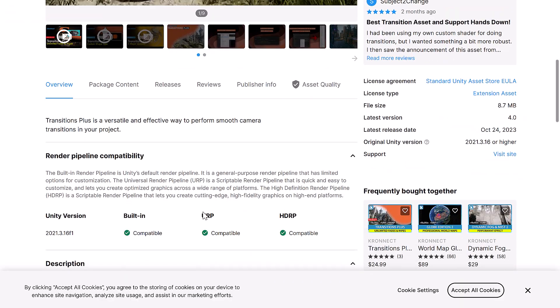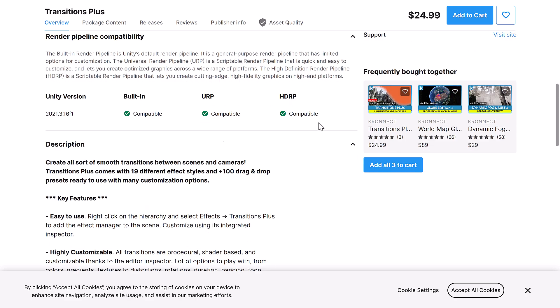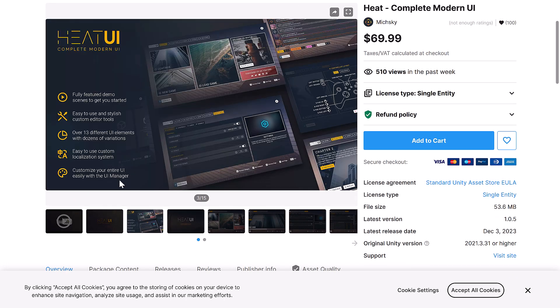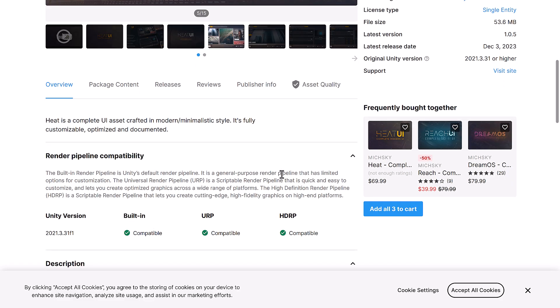Transitions Plus — this one is for all three major asset pipelines. The nice thing about this bundle, since everything was released in 2023, we're seeing a lot of support for all three major pipelines. So you can create all sorts of smooth transitions between scenes and cameras. It comes with 19 different effects. Next up, Heat — Complete Modern UI. So a fully-featured demo scene to get you started, easy-to-use stylish custom editor tools, 13 different UI elements, easy-to-use custom localization system, and you can customize your entire UI easily with the UI manager. If you need to have a UI layer on top, Heat provides that for you. This works with all three major pipelines.